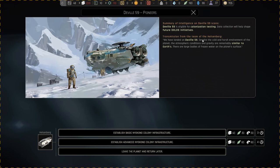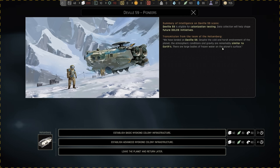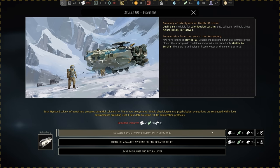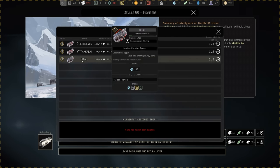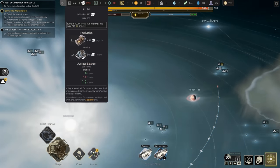Let's take a look at this — we've landed on DeVille 59. Despite the cold and harsh climate of the planet, the atmospheric conditions and gravity are remarkably similar to Earth's. There are large bodies of frozen water on the planet's surface. We can establish a very basic colony taking 30 colonists plus a bunch of resources, or an advanced colony which takes 60. I'm pretty sure the rewards are good enough to justify it — let's go ahead and establish the advanced colony taking all 60 of my colonists, and we'll deliver a load of food and plenty of alloy.